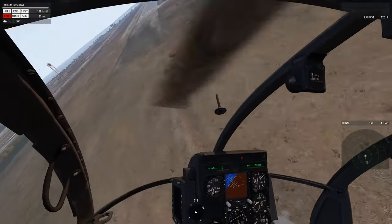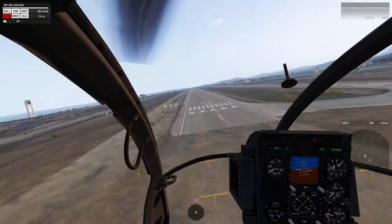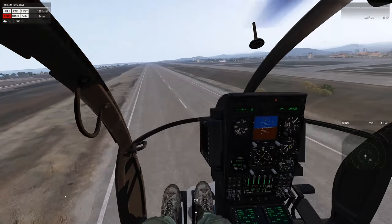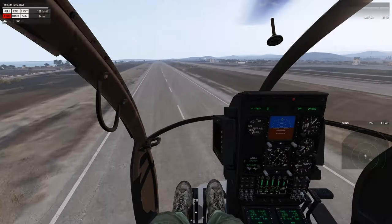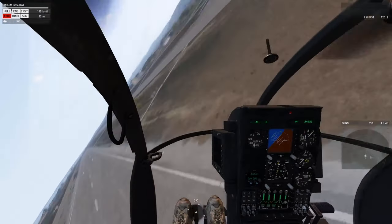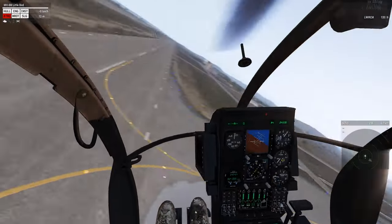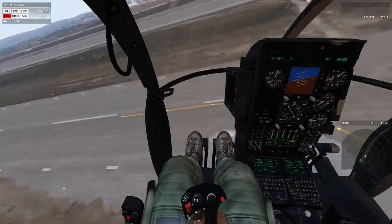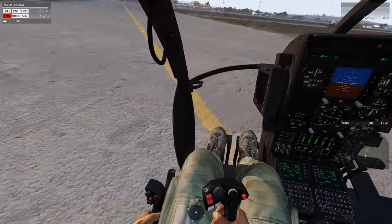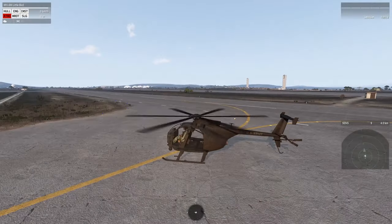So let's do that J-hook landing. It won't be a big fancy one so I'm going to play it kind of safe — I'd rather not crash. I don't have my pedals so I can't do the best J-hook. Here we go: bank to the right, pulling up, pulling up, bleeding that speed. We're going to start to rotate here but as you let yourself go down you stabilize a little bit and touch down. We're touched down without a tail rotor.